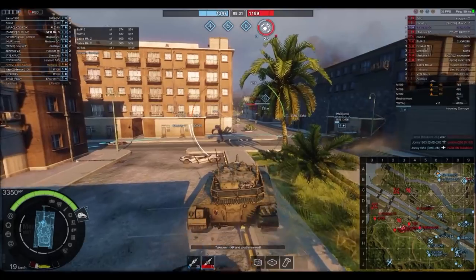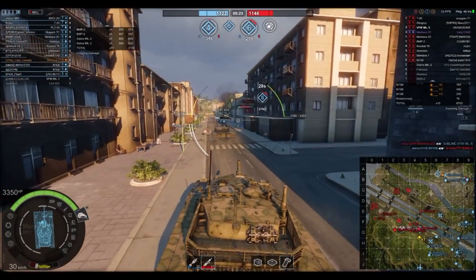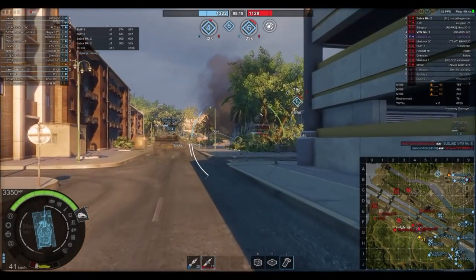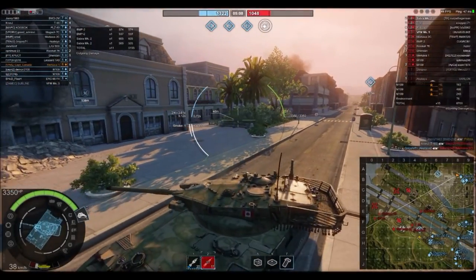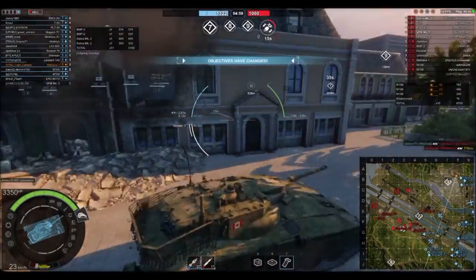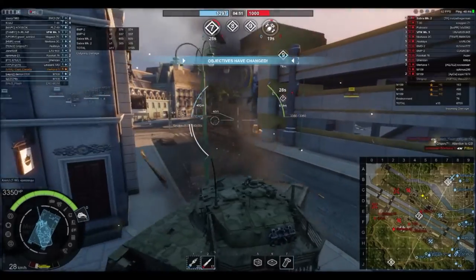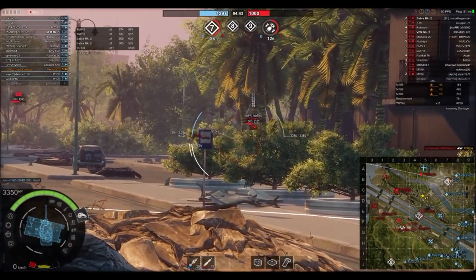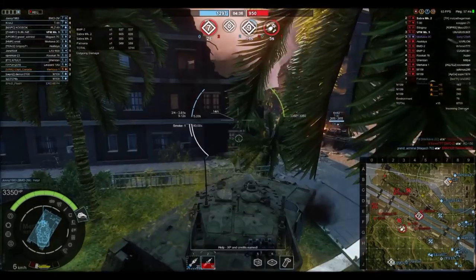He got taken out from almost halfway across the map, which was really cool. I still had full hit points — 3,350 — and you can see the 2C has about 3,450, so it's not a lot more. I really like how the hit point system works in this game: some Tier 5s can have more hit points than Tier 9 tanks, which I find pretty awesome. It would be interesting if you could match a Tier 5 against a Tier 9 with some balance adjustments — maybe faster respawn time and being worth fewer points when destroyed. Kind of flatten the field out a little bit.